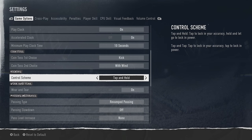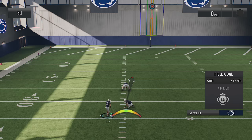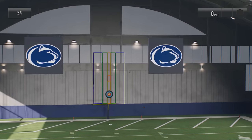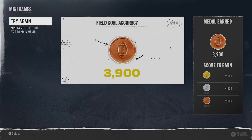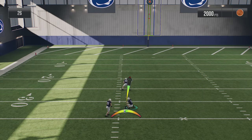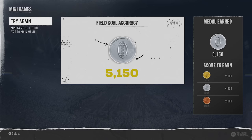If you're having trouble with the new tap-and-hold kicking system and you're more comfortable with the old style that's been in Madden for the last 10 years, you can switch over here to the tap-and-tap system, which in my opinion is much easier. I put these through a series of experiments to find out which one works better with an actual statistical value. I got bronze on my first attempt with the new kicking system, only a hundred points off from silver. Switching to tap-and-tap, it definitely felt more accurate and I had more control — I got silver on the very first attempt.